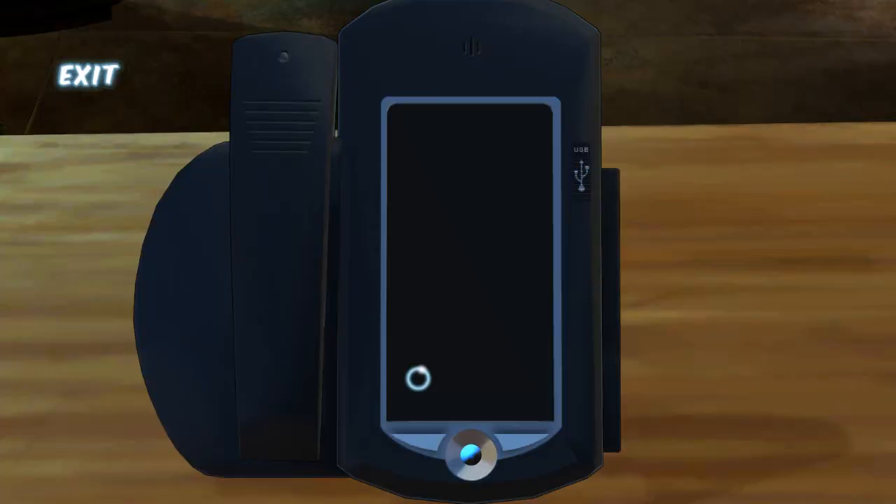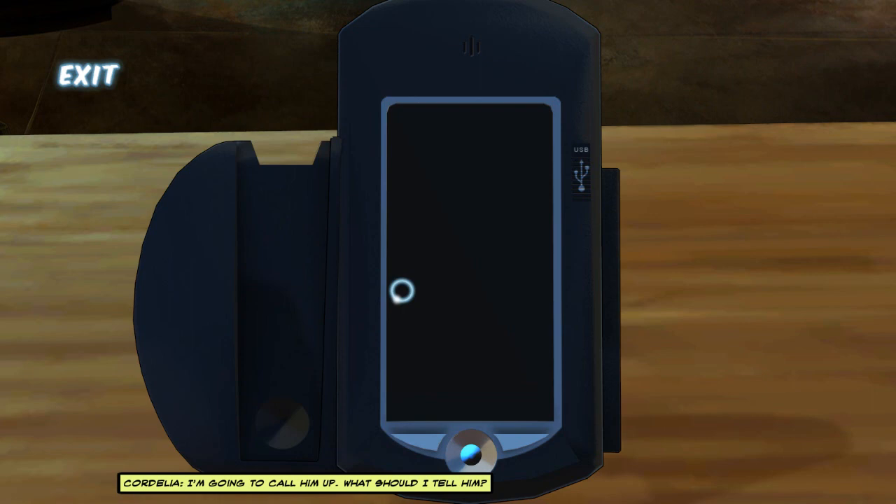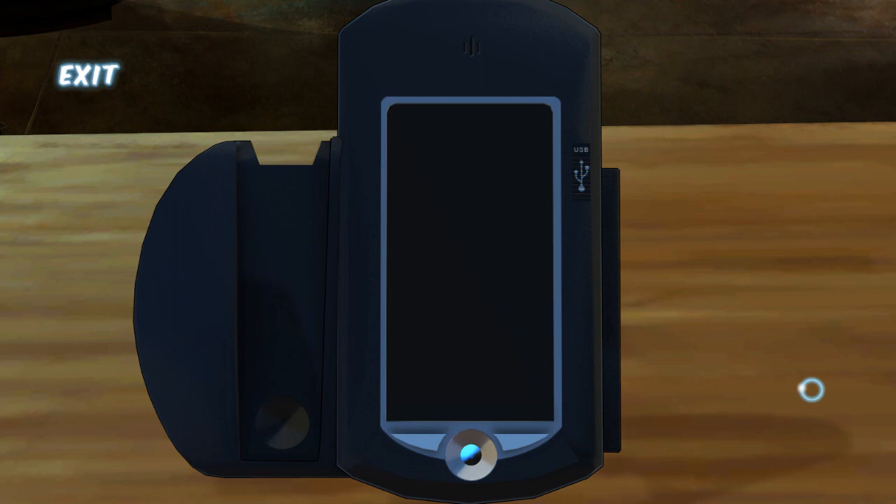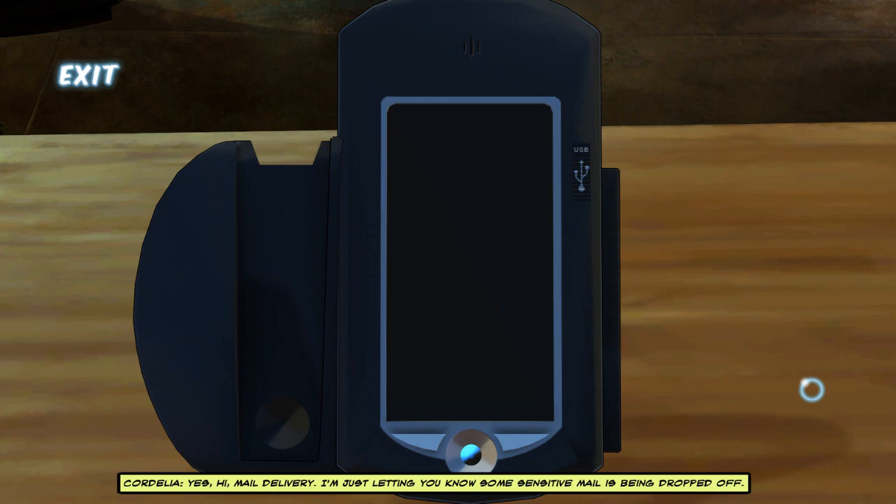Let us begin. I'm going to call him up. What should I tell him? Sometimes Max has Scrobius pick up mail that he's left in the basement — make him think you're one of Max's secretaries asking him to do a pickup. Okay. Hello, Enthon Tower's main office. Yes, hi, mail delivery — I'm just letting you know some sensitive mail is being dropped off. Ah, thank you, I've been waiting on this. Good day. Okay, done. We should go up to the loft and wait.